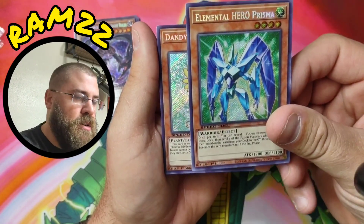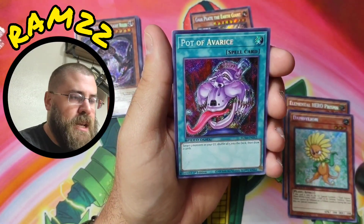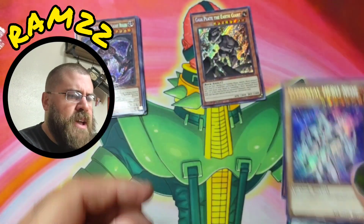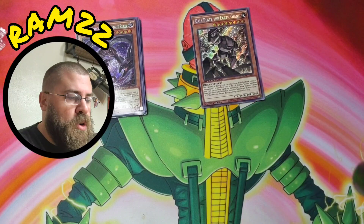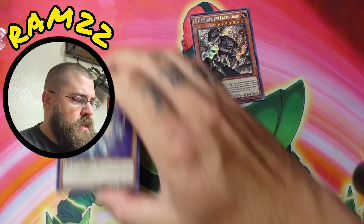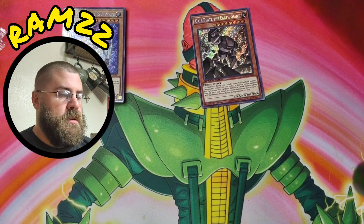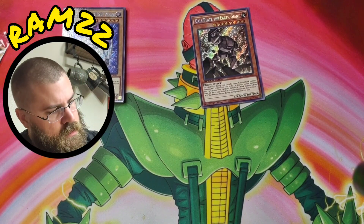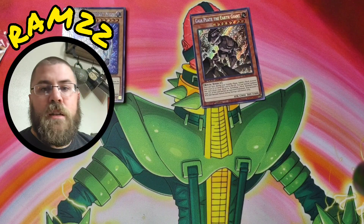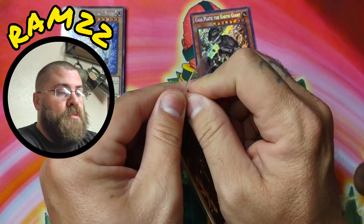We have Elemental Hero Prisma — beautiful — Dandelion, Pod of Avarice, and Elemental Hero Neo. That's four more cards off the list. That puts us at 11 out of 24. So far only one duplicate — I'll take it, that's great!